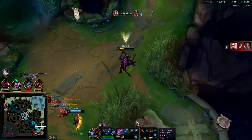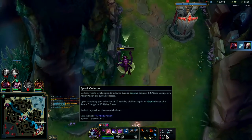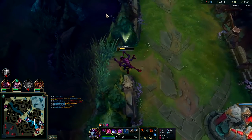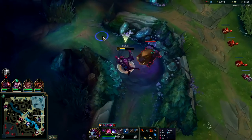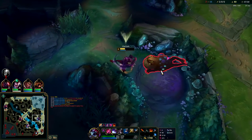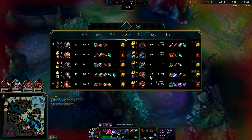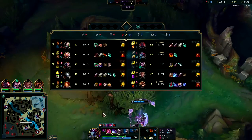If you don't have Approach Velocity, after you hit them with an E they'll basically get away because the slow itself isn't good enough. But the slow combined with Approach Velocity — they just can't get away unless they have a huge dash in their kit. Looks like Qiyana is going for her red buff. She took my blue buff so it's almost like they knew I was in that bush or she just did a random invade.